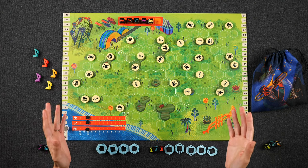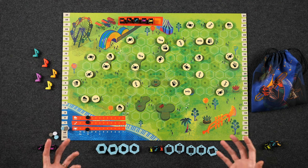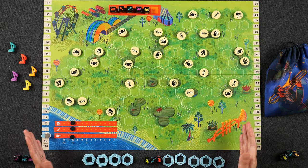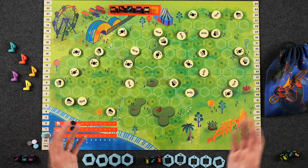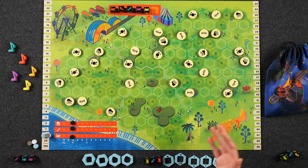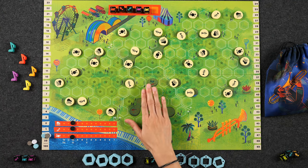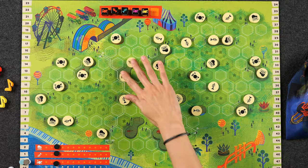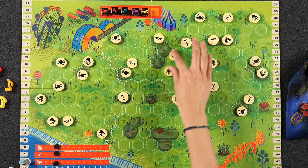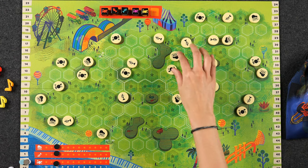We are all set up for Bebop. Welcome to the Jazz Festival where we are going to be playing as booking agents who are trying to secure our clients the best seats around these different concert stages. The music festival board is double-sided with a different festival map on the opposite side, and the board is sectioned off depending on player count. Since we'll be playing a three-player game, we're only going to be playing on the top sections, completely omitting the bottom section. The music festival is comprised of several stages and on each stage there will be anywhere from one to up to three different performers, called feature tokens — they represent the different types of instrumentalists performing on that stage.